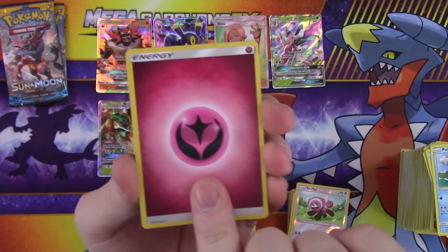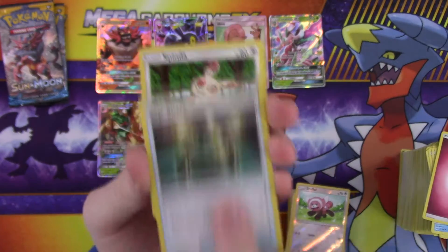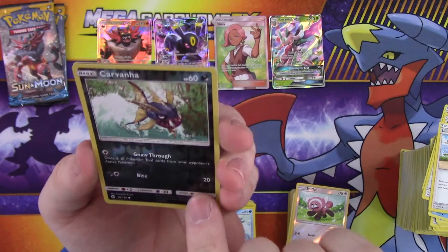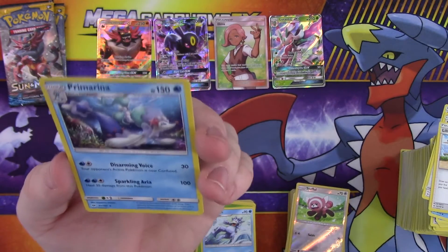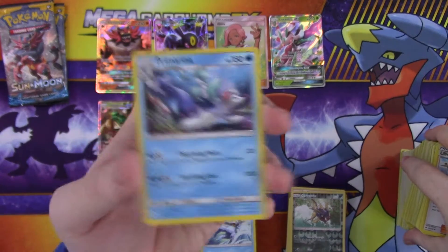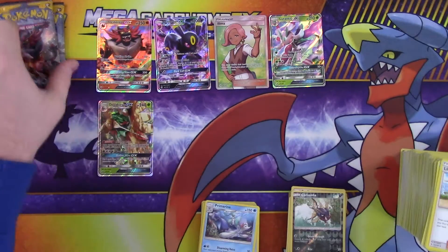Can we get one more GX card or secret rare? Energy, EXP Share, Spinda, Lillie, reverse Carvanha — that looks pretty neat — and a rare Primarina. We could use the GX version of that; it'd be a nice little set to have all three of them.